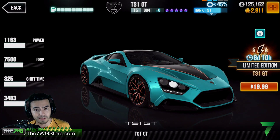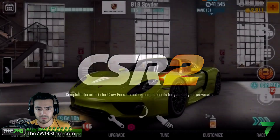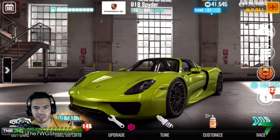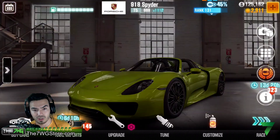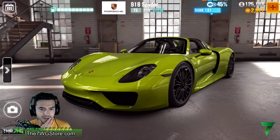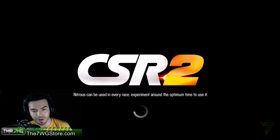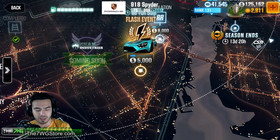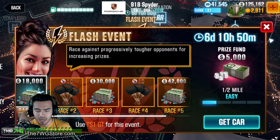Now you might be asking, well besides the car what am I going to be getting with this? You're going to be getting a brand new event. Also, these cars come with flash events that are usually only available through this — it happened with the Chantou Audio, it also happened kind of with the CSR2 red Bugatti Chiron. But other than that, these cars don't really come back, which is pretty interesting.